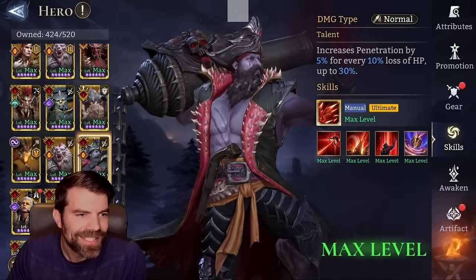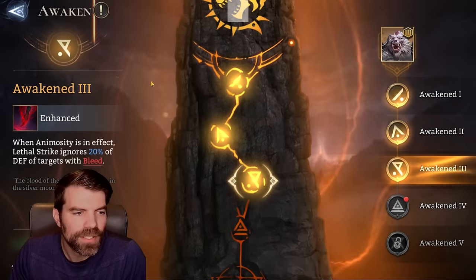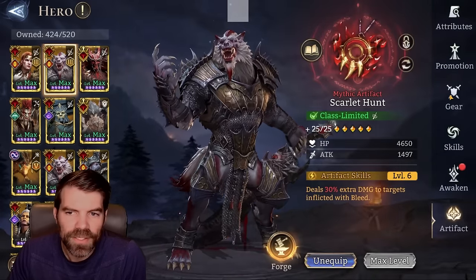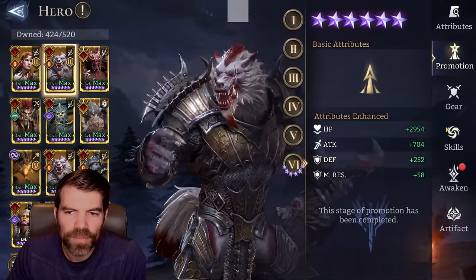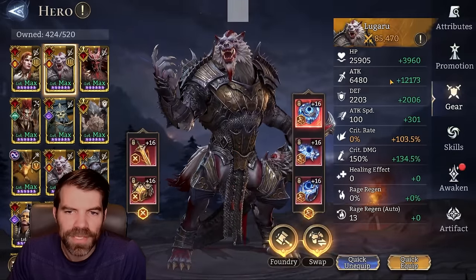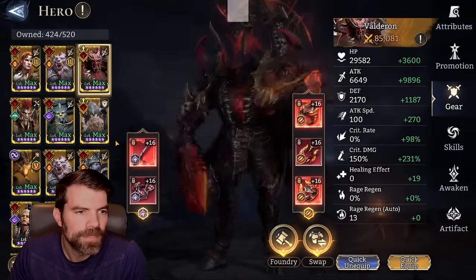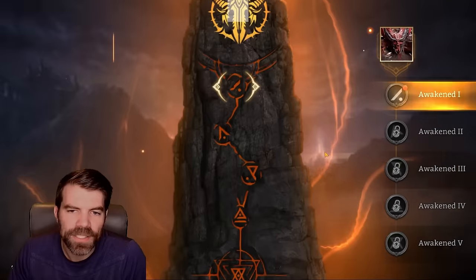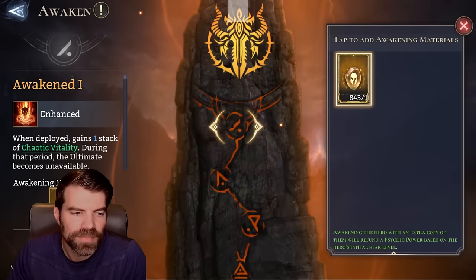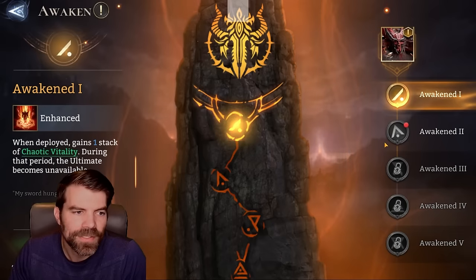I thought Luguru was going to do better as well. He deals a lot more damage when he is low HP. I got him in Scarlet Hunt — he disappointed me for sure. I thought he was going to be a little bit better; I got him in pretty decent gear, not amazing. They want to be low HP, so that's quite hard to do in Guild Boss. Maybe the ideal team uses one of the healers that kind of keeps them alive. Let's awaken him a little bit and see what happens. When deployed, gains one stack — I don't know how this is going to mess up, but let's see.